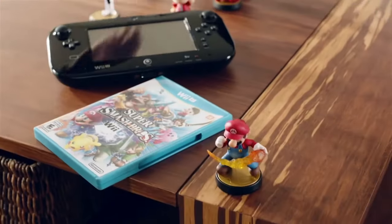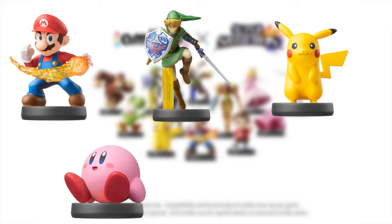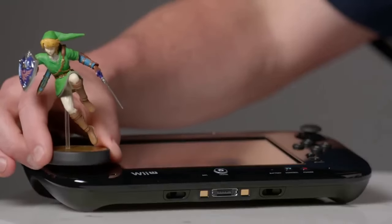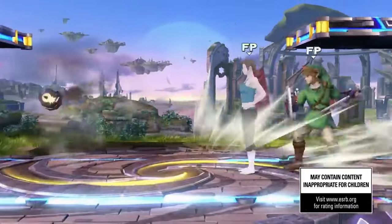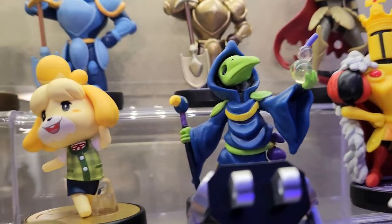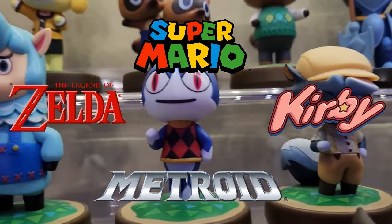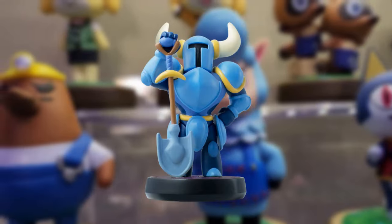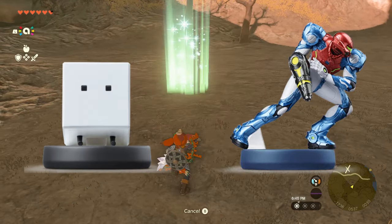Amiibo were launched in November of 2014, releasing some Smash Bros. characters like Mario, Link, Pikachu, Kirby, and Samus. These amiibo had the ability to train your amiibo to fight in the game, which back then was a pretty cool feature. Now in 2023, there are over 200 amiibos spanning multiple Nintendo series — and even third parties like Shovel Knight. Some are very hard to find while others you can find at most retail stores.